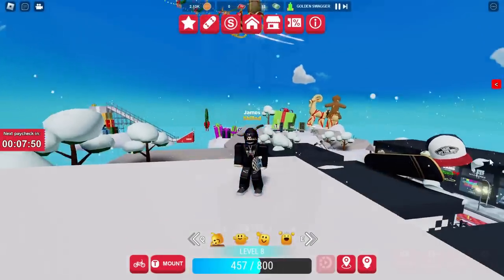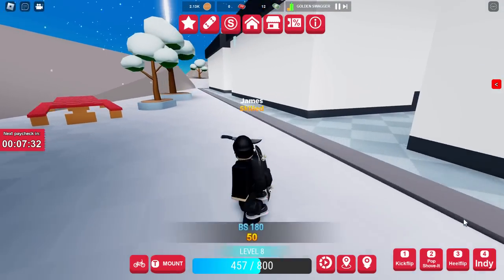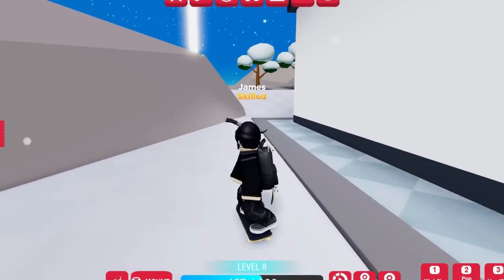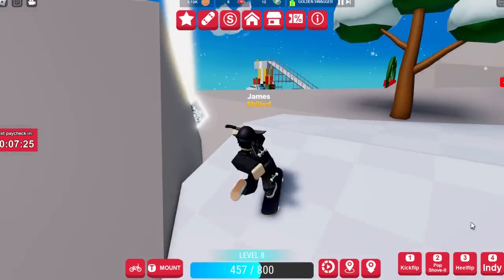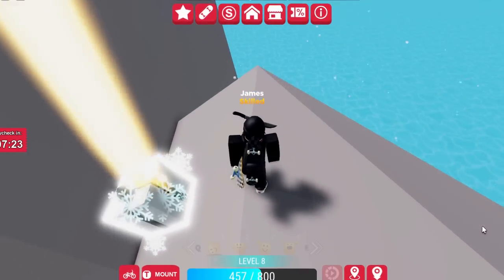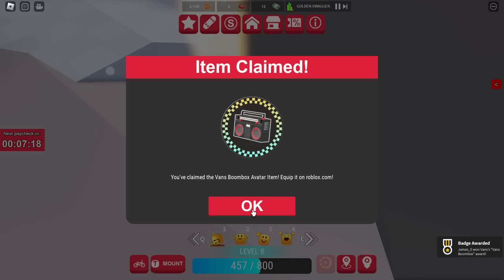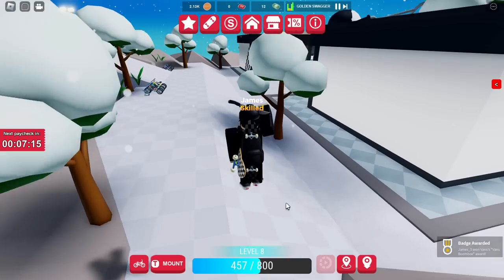Present number two literally just dropped — that was exactly around six minutes. Let's go and collect it. I'm pretty sure it's going to be that radio. It almost flew off the map; I don't know what happens if it actually does. Let's just open it — and we got the radio! So that means there is only one more to wait for, and that is the Christmas present backpack.